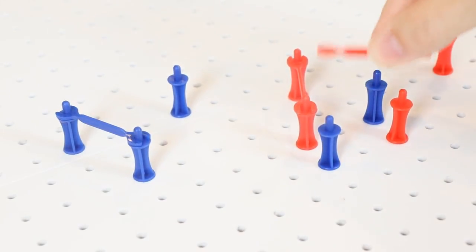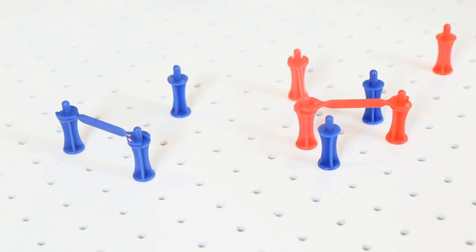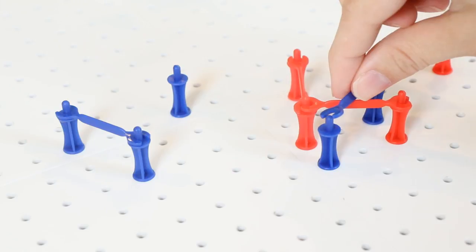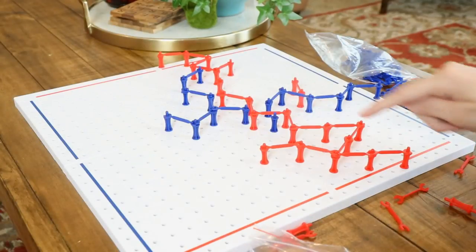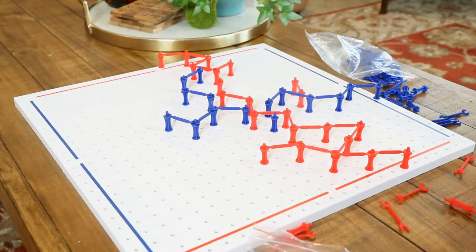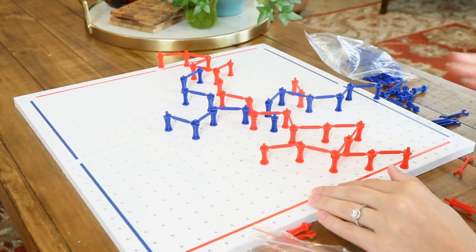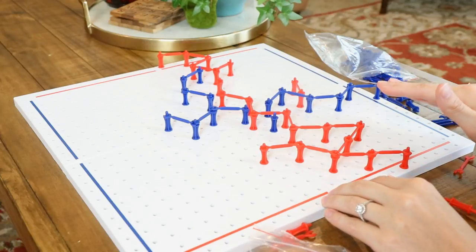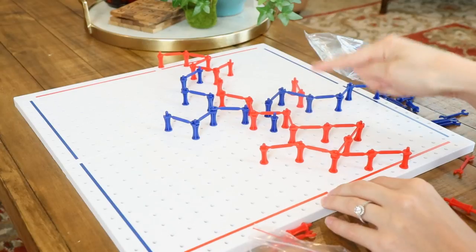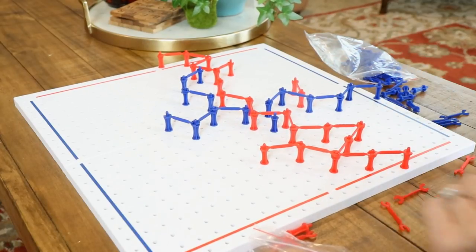Connecting fences cannot be crossed by another player. So if a red player places their connecting fence there, the blue player cannot place their fence on top of it. The first player who builds a complete fence from one side of their colored border to the other is the winner. This type of game is all about strategy — you have to think moves ahead of your opponent, and sometimes things don't work out like you planned, so you have to switch it up and try a whole new strategy.